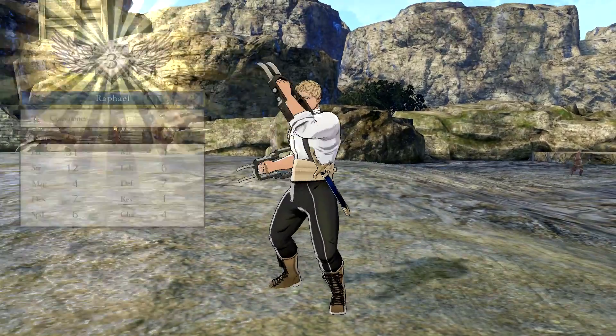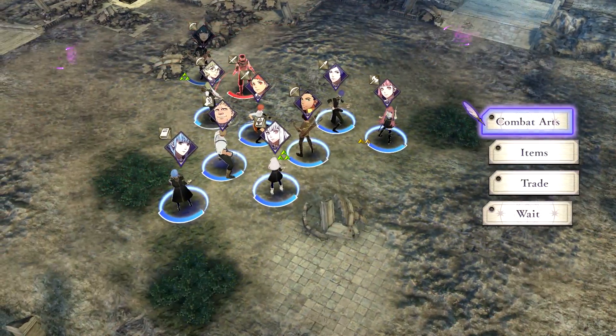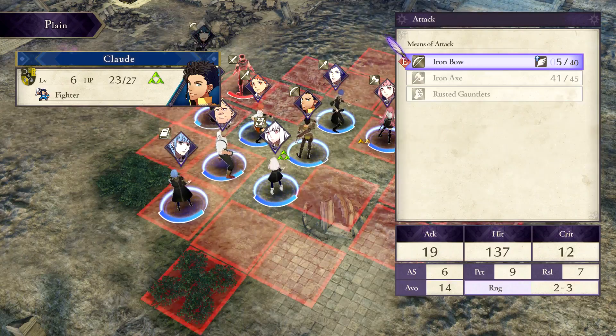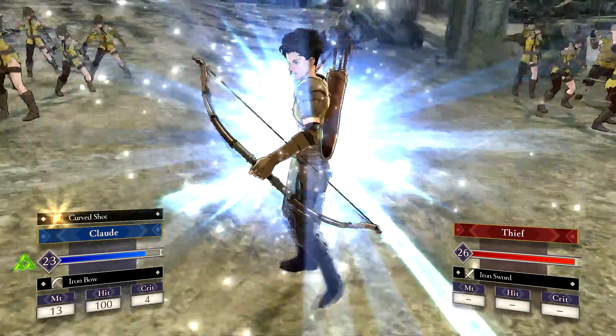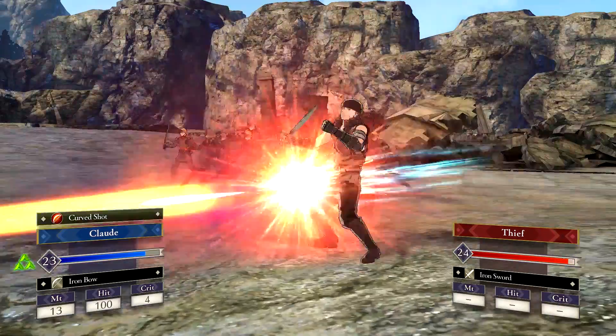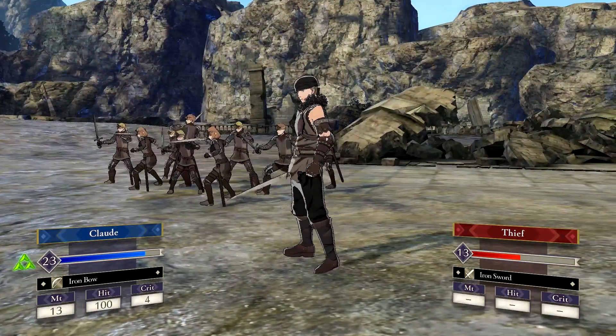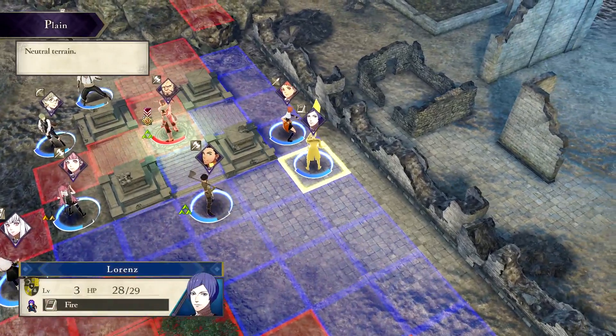The ways they've integrated the online features are not distracting — they feel a little bit Dark Souls-y. It's just enough. Players aren't invading your game or anything, but during the calendar phase you'll see what percentage of players decided to do X on a given day, and on the battlefield you can also see where other players' characters had trouble, which can lead you to making different battle choices.